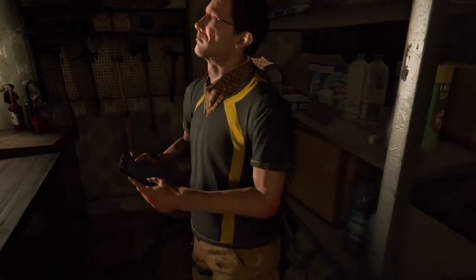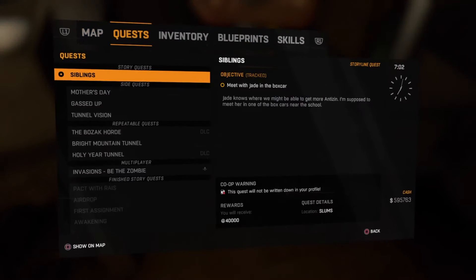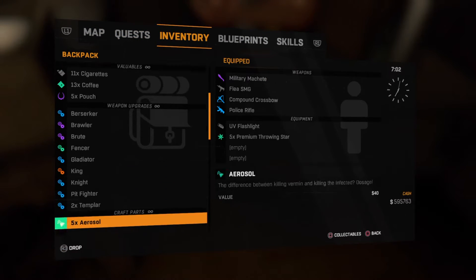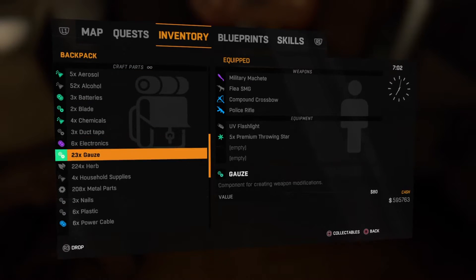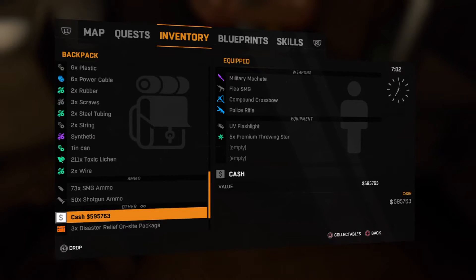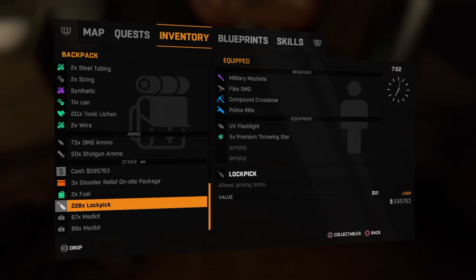So what you're going to need is something that you have a lot of. In my case, I have a lot of lockpicks as you can see. I'm on PS4 — I don't know what the buttons are for Xbox One or PC, but I'll show you the PS4 controls.